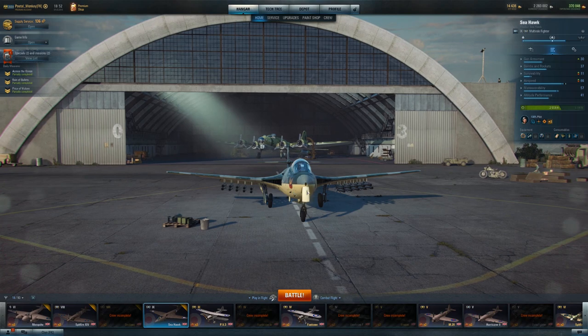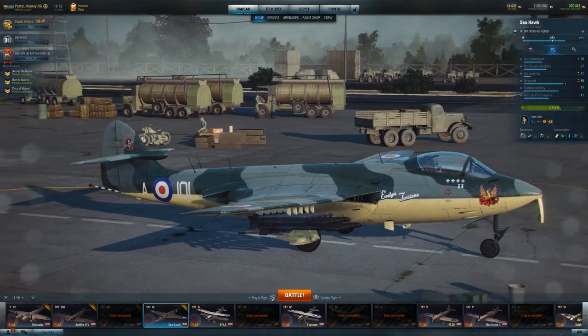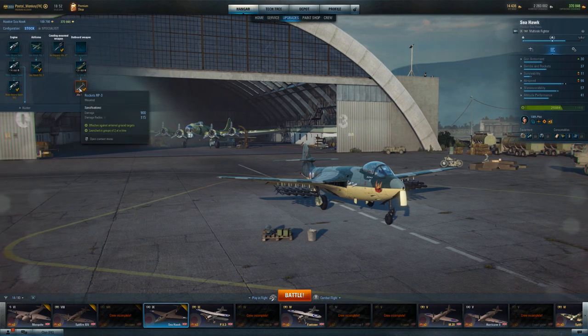You've got these four Hispano 20mils that you should be used to on this particular line. The difference is they're mounted onto the fuselage, which to me is a significant improvement — you're really able to focus your fire. The rockets, because they're relatively low output as far as damage is concerned, yeah there's 20 of them but they're only doing 900 damage. At tier 9 that's not significant.